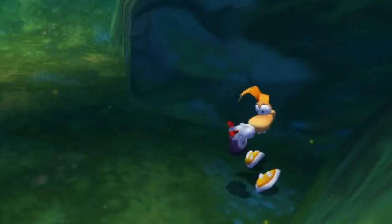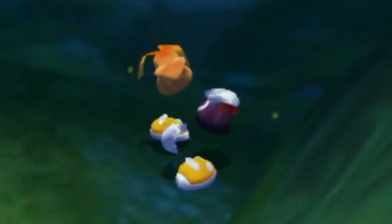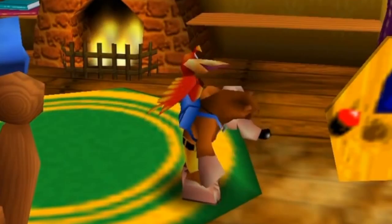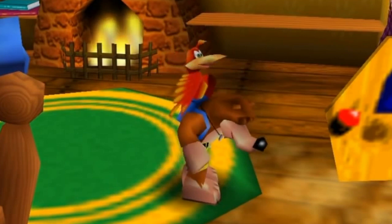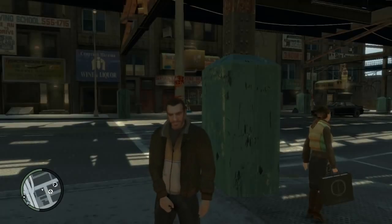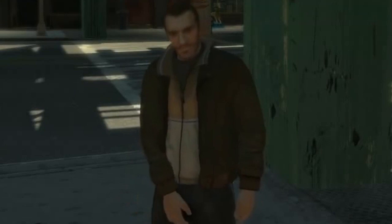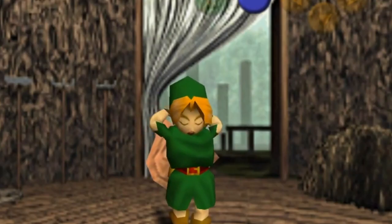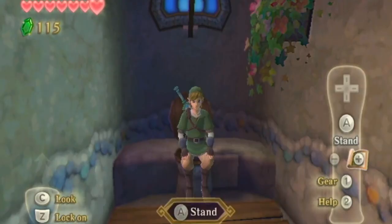It's Rayman 2 literally dribbling his torso. Sly Cooper scratching his back with his cane. Banjo and Kazooie literally beating the crap out of each other. Nico Bellic adjusting his pants. Leon Kennedy wincing in pain as he has low health. Young Link in his... he literally falls asleep on the toilet in Skyward Sword.